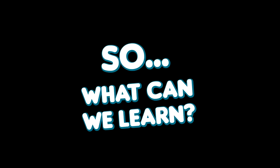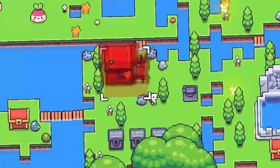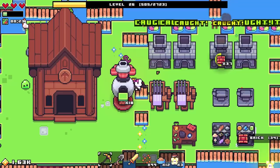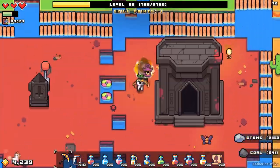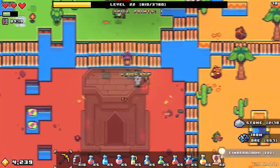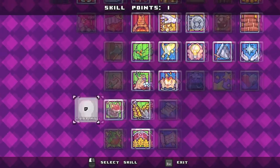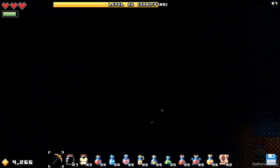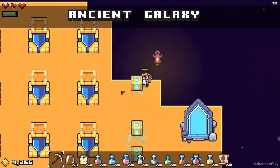So, what can we learn? Forager takes influences from a lot of different games, which makes it hard to box into a single genre. The mining and crafting feel a lot like Minecraft, whereas levelling up makes me think of idle games like Clicker Heroes. The skills grid distills the best part of RPGs, and the world itself gives off some strong Zelda vibes, complete with wise old men and puzzle dungeons.